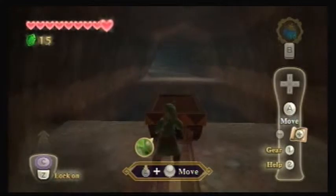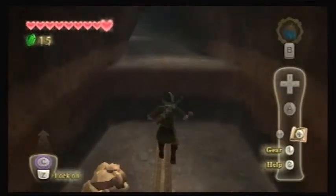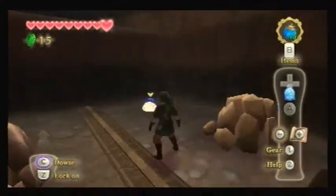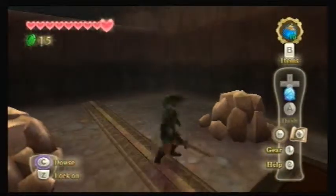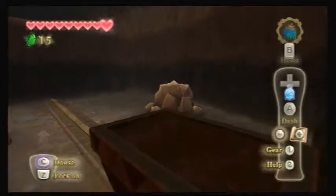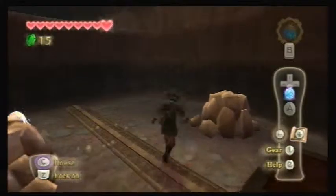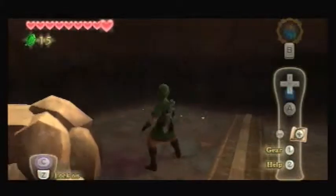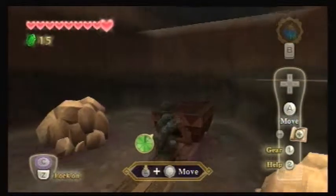There we go. Nice. Oh hey — yellow rupee. Power. So I guess those will be in this region as well. Can you pull things? I wonder if you can pull these? Oh yeah, you can pull them.